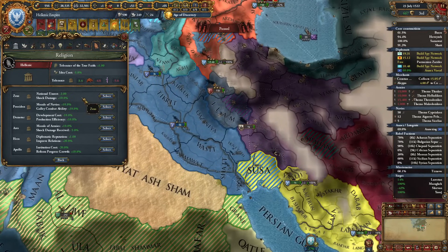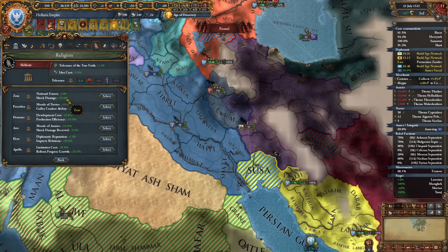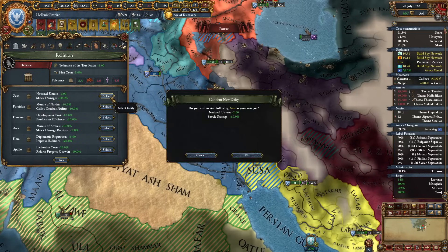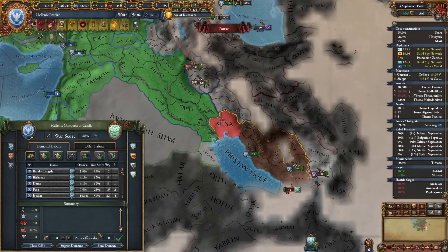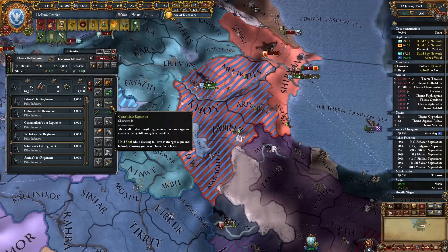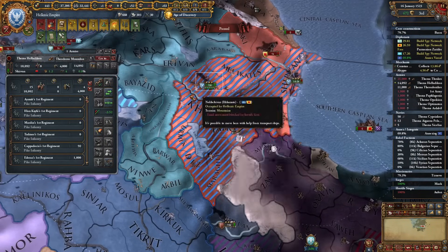We can select a new deity. Last time I went for Ares, but this time I'll be going for Zeus — national unrest and shock damage. Let's try this out. Injuids are out of the war, another white peace. I'll assault this fort. Very quick one.